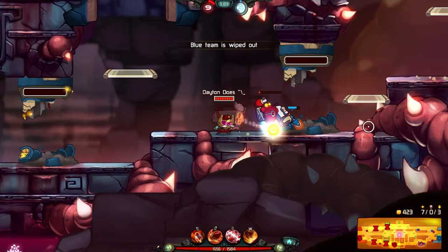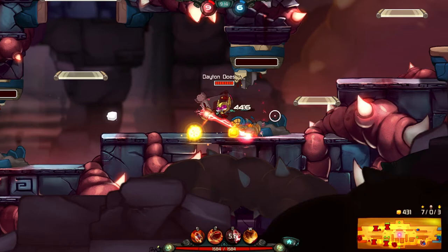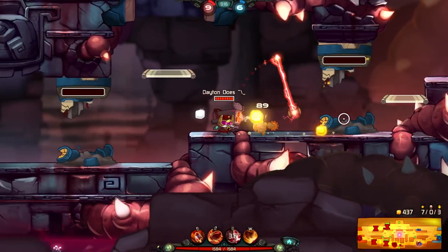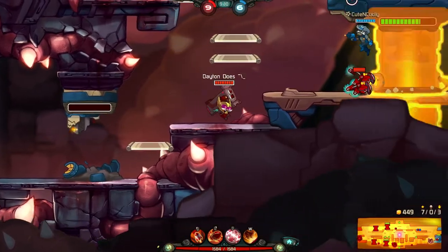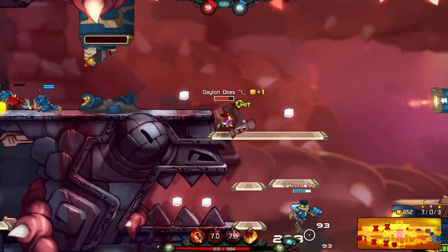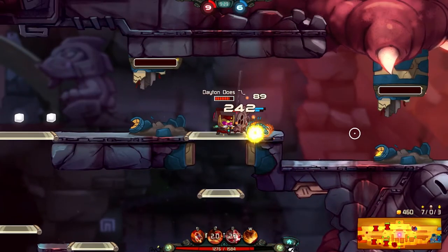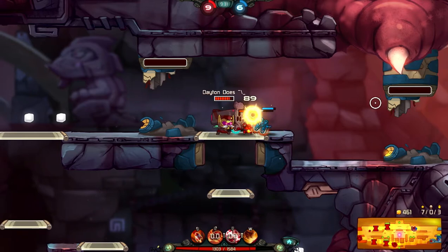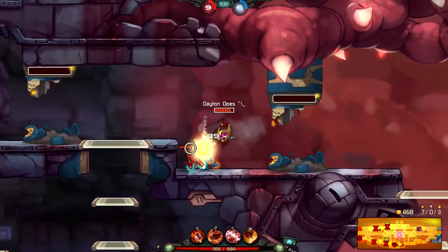I didn't know what to expect from the little guy with the missile launcher, but I'm definitely not disappointed. The moves don't seem to have that much synergy on paper — just reading about them I was like, I don't know how this is going to work out, but it seems to do relatively well. I'll just do some harassing from up here, as Commander Rocket is meant to do. He's identified as a harasser, which fits pretty well.